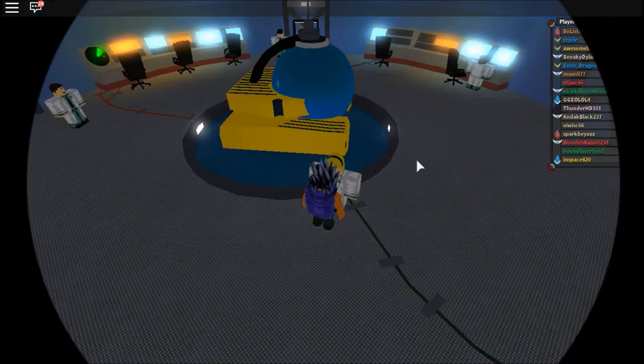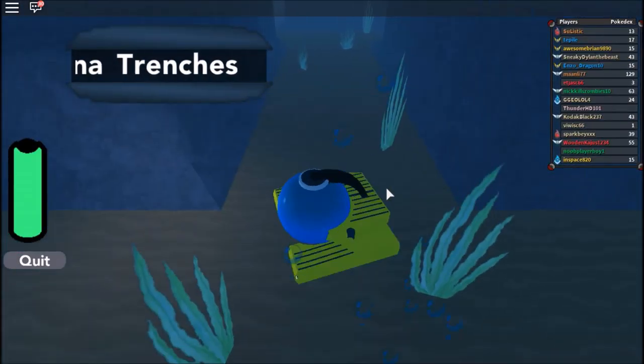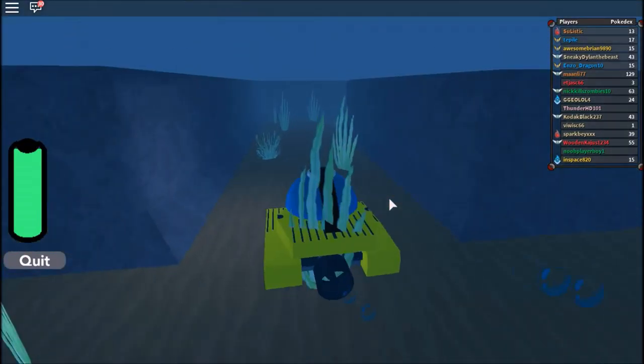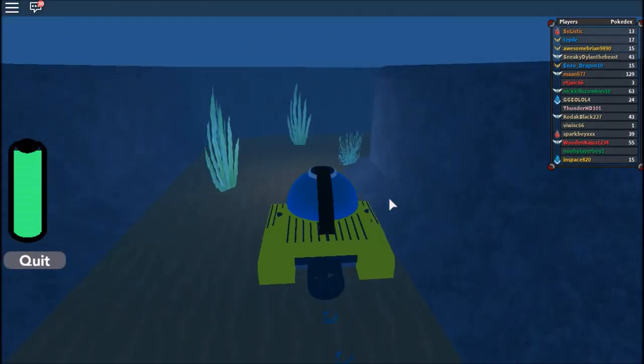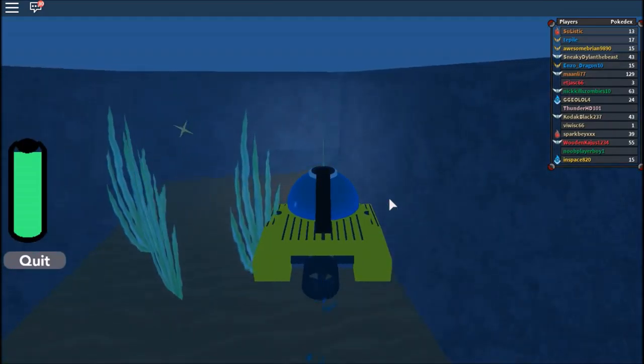We also got the save. We're underwater, guys — look at our beautiful submarine! It's actually cool. So we have to look out for shiny spots in the wall. Oh right there, there's two.